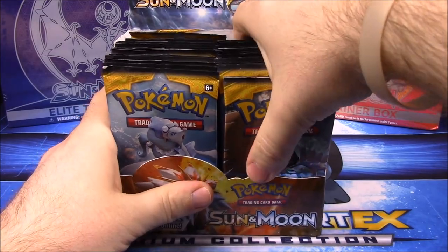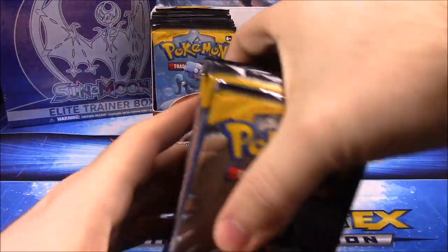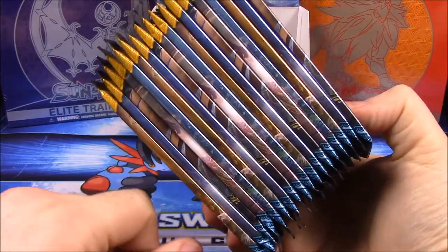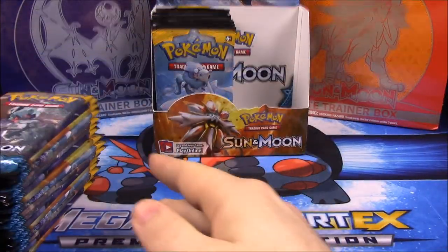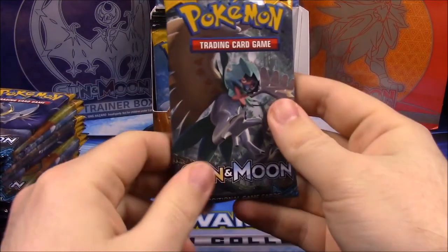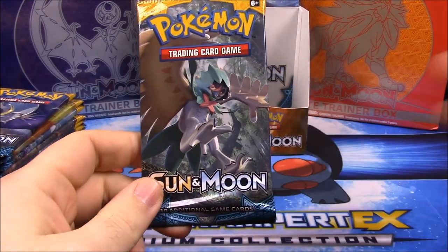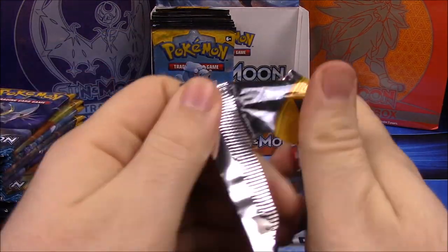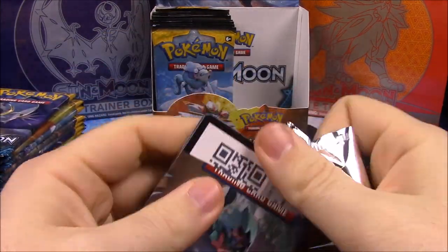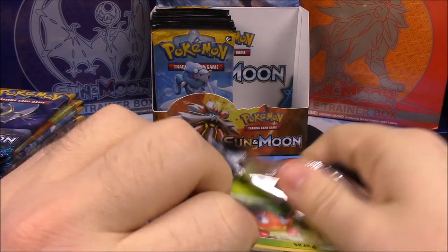I'll grab one half and set those to the back. Here are the first 18 packs that we are going to open. It moves from left to right, and we'll start with the Decidueye pack here, which of course is Rowlet — it's a very popular starter Pokémon. There's a code card in there too.